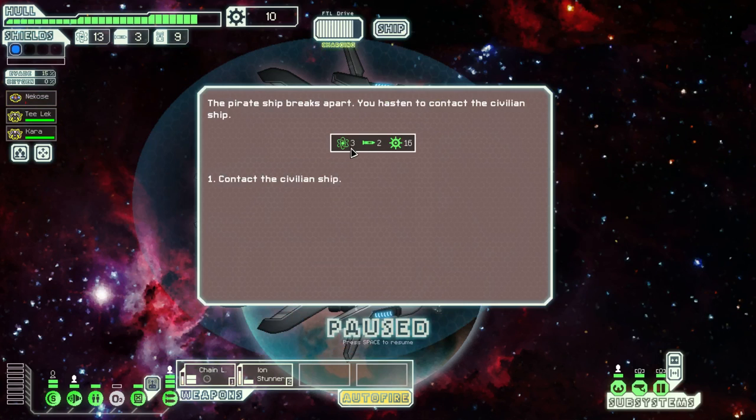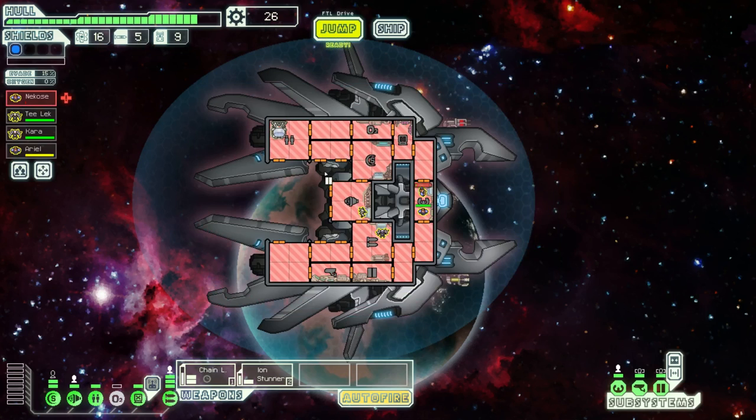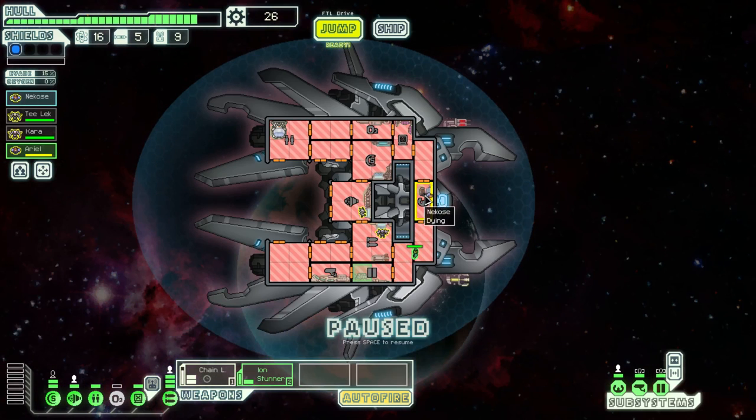Bye bye Nikos. There's a new system here to show us how we've gained stuff — three fuel, two missiles, sixteen scrap. Welcome aboard, Ariel. This is so much more clear about what's happening. We'll take another human. And he's just dead — Nikos is dying. There's an actual tooltip to tell us that he's dying.